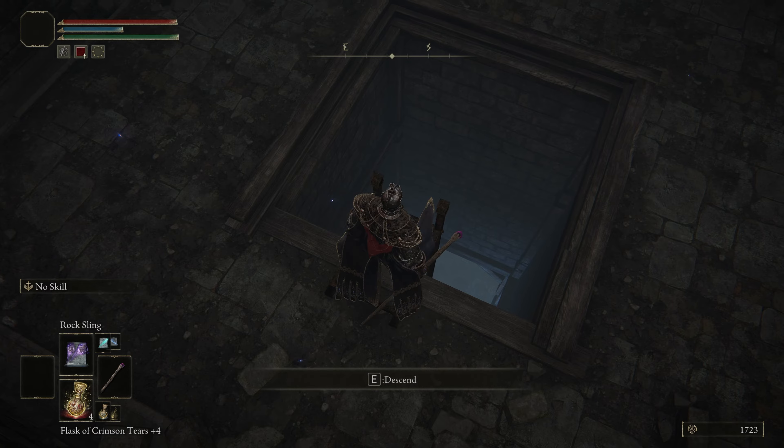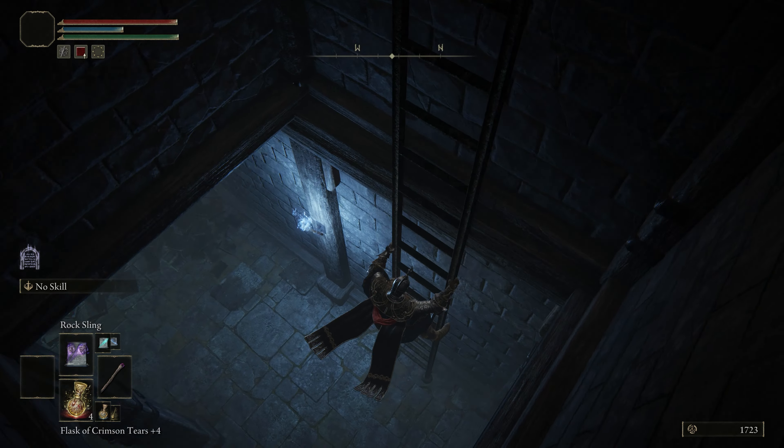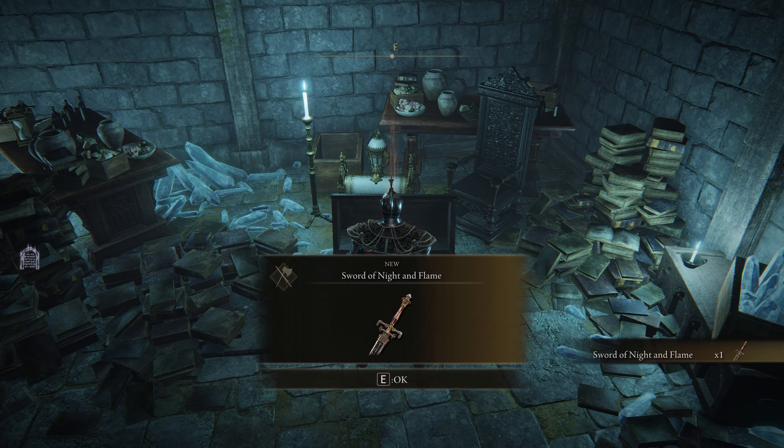This is a room that is blocked off by a locked door, which we'll be able to unlock from this side to open up another pathway through Caria Manor. Once at the bottom, just head to the opposite end of the room, where you'll see a chest and the door we can unlock from this side. Go ahead and open the chest, and within you'll find the Sword of Night and Flame.